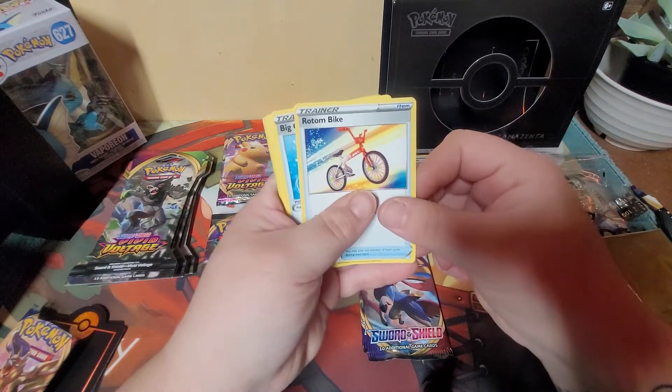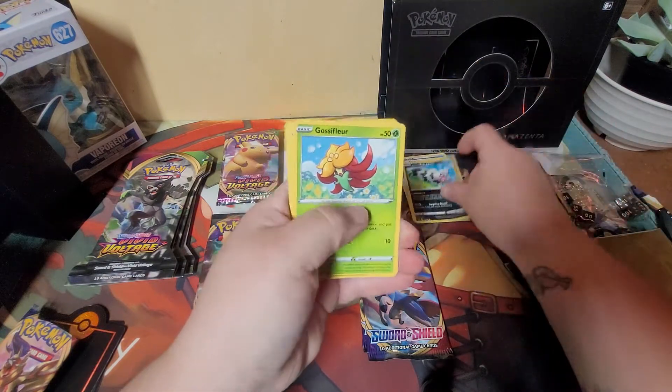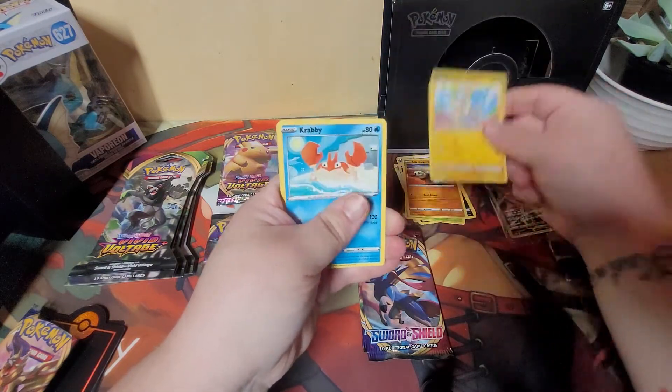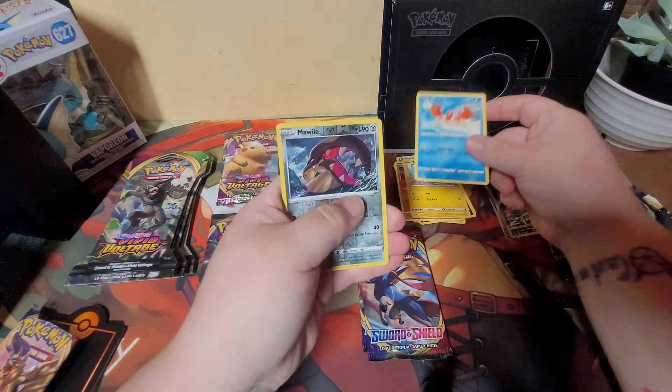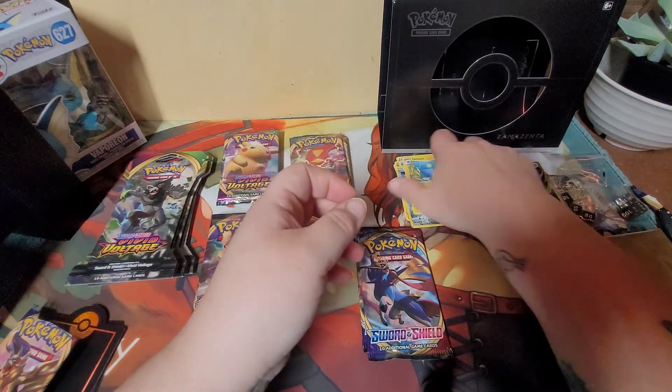Metal Saucer. Rotom Bike. Big Charm. Zigzagoon. Gossifleur. I'm going to try to go a little bit fast because there's so much to open right here. Yamper - everyone loves Yamper, he's too cute. How can you not love him? And a Lanturn - I haven't seen him for a while.